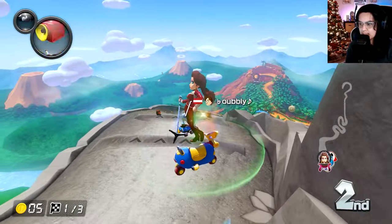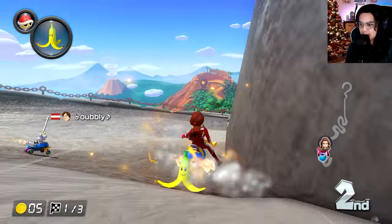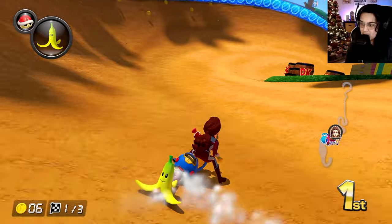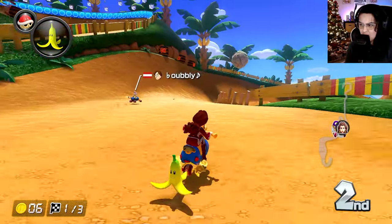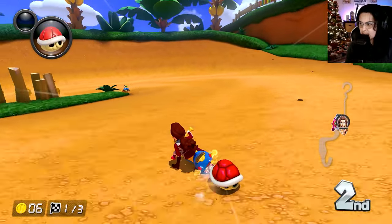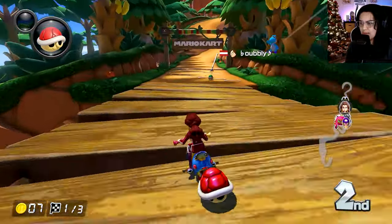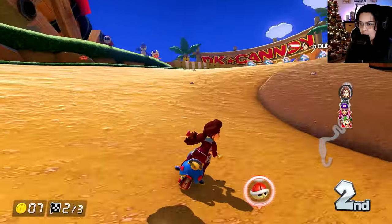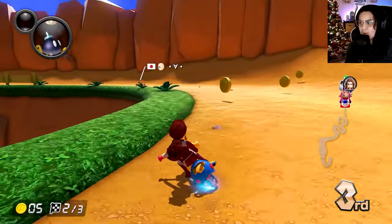I definitely want a double item box — got it. Interesting play by Dry Bones. I'll try to cut him off — okay, can't cut him off. The red didn't go for me — that is not good. Did he take the shortcut? He did — that put him at a really good advantage. Oh, the double red! Oh my goodness, Dry Bones has two more reds — that's hilarious.